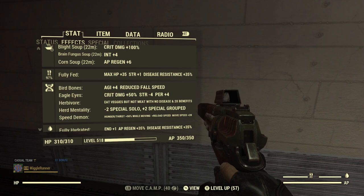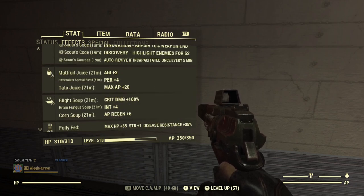As far as mutations go, I use Speed Demon for faster movement and reload speed, Herd Mentality for extra special points — plus two solo, plus three on a team with other mutated characters. I use Herbivore to get double benefit from veggie foods, Eagle Eyes for extra critical damage and perception which helps with weapon accuracy, and Bird Bones for extra Agility which gives extra AP and extra stealth. For food buffs I use Mutfruit Juice for extra Agility, Sweetwater Special Blend for extra Perception, Tato Juice for extra AP, Blight Soup for extra critical shot damage, and Corn Soup for extra AP regen.